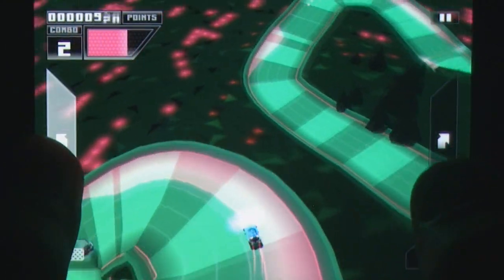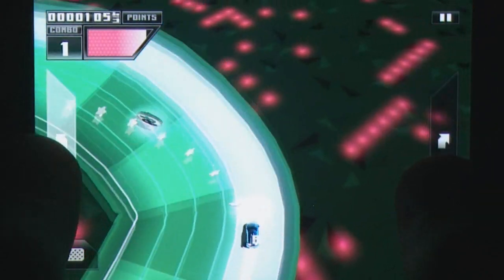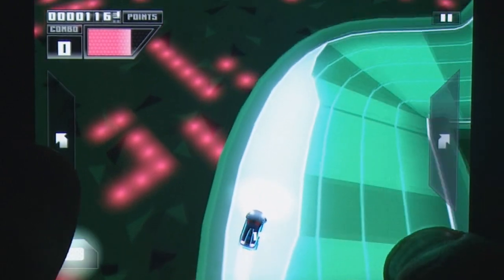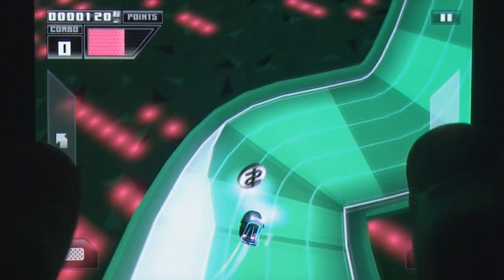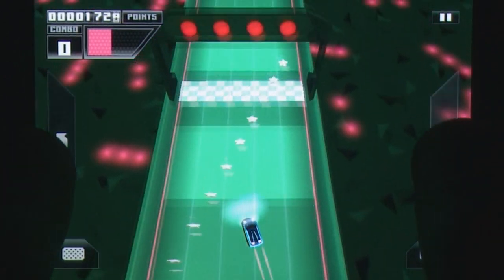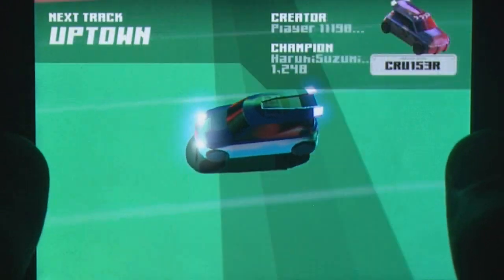As for the game itself, the left and right steering buttons are on either side of the screen, as well as two brake buttons for easy access. Braking is necessary as many of the corners in the game can be quite tight, and any bumps into the wall or other vehicles will negate your combo and greatly impact your score. If you make it to the end of the short track, another one will load up, and you keep racing till you run out of time.